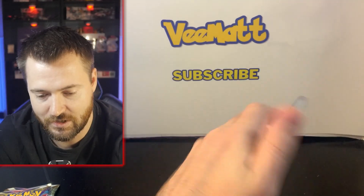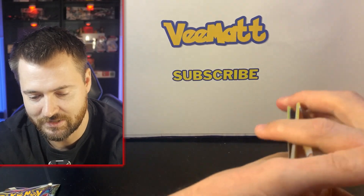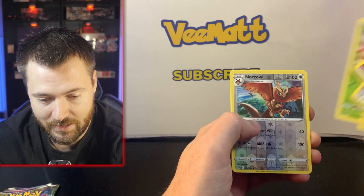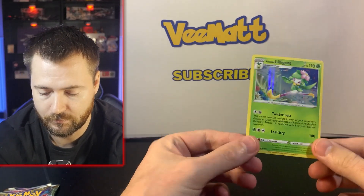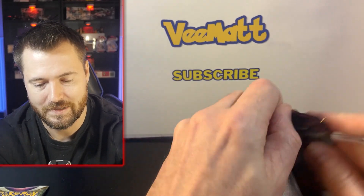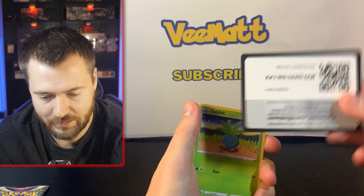Astral Radiance code card — I don't think we have anything in this one. Usually I can see something in the center if there's a pull, but I'm just not seeing it. Let's see if I'm wrong. Yanma, Noctowl, and Lilligant. There is a regular foil holo there — is that considered a pull? Honestly, I don't consider that a pull.